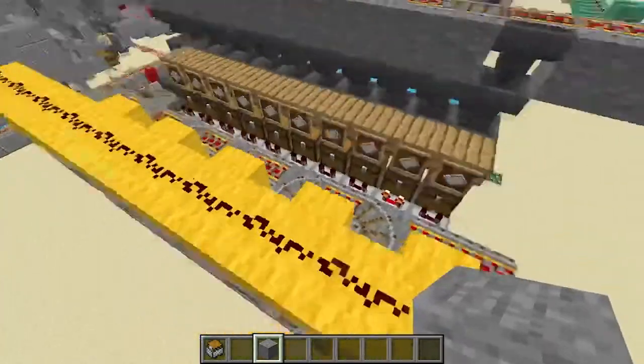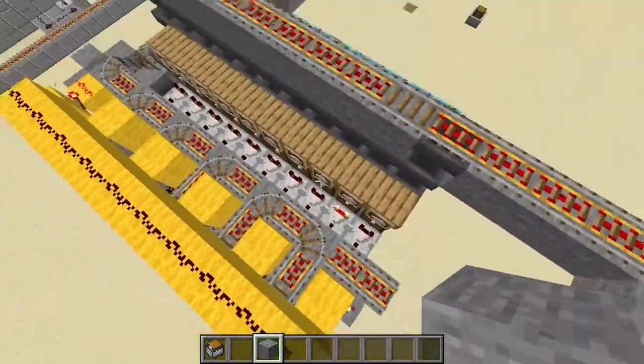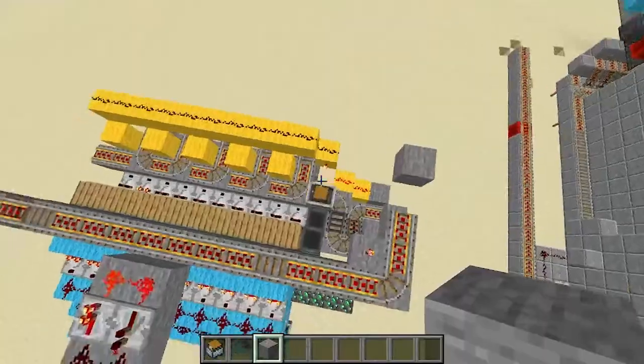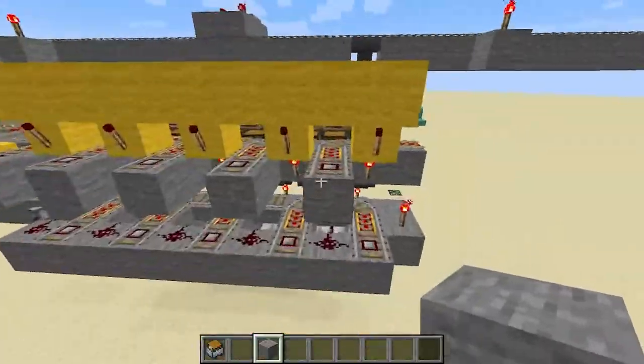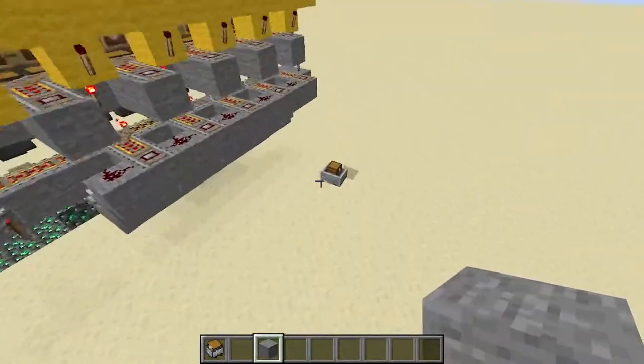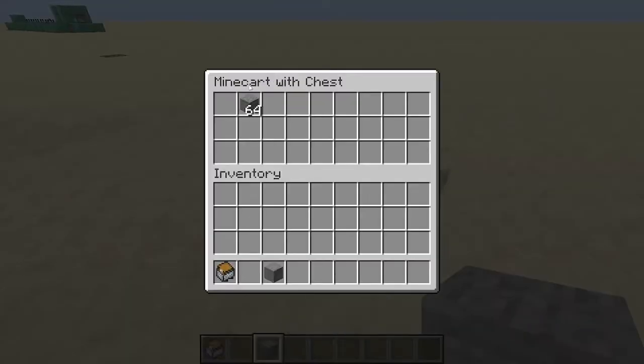It'll deposit the paper and change the rail so it will go down the correct lane. It'll send it off, and once it leaves, it resets so another minecart can come in. As you can see, there's still the stuff you want to send to the station, just not the paper.